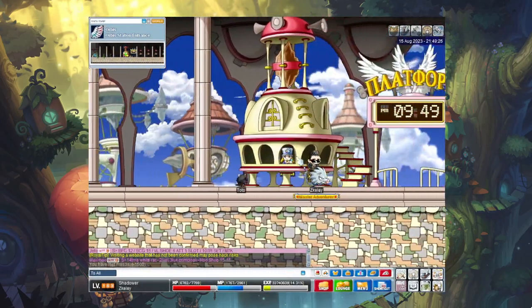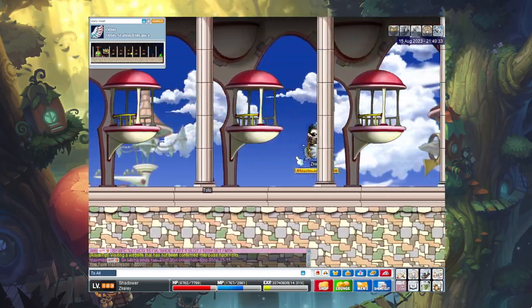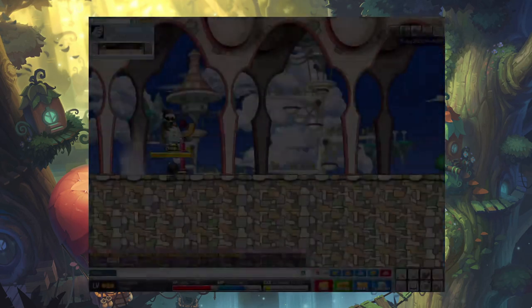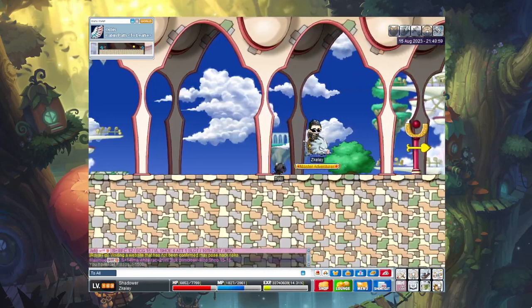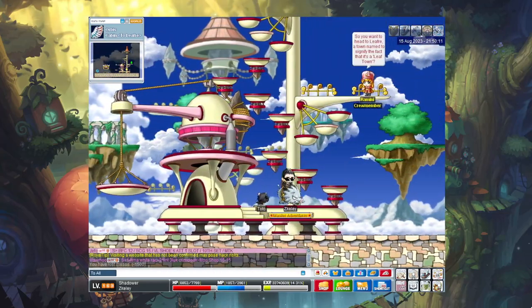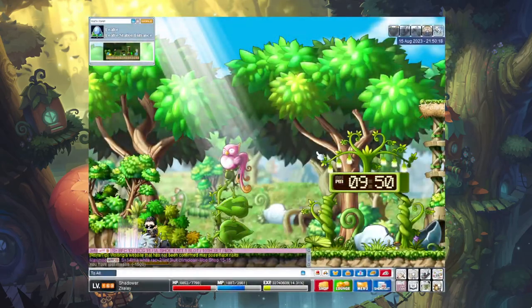That's something important about this quest — you can only do it up to a certain HP cap. So even though a shadower and a Night Lord can reach 9,500 HP, a Night Lord doesn't have Meso Guard, so you'll still need to HP wash on top of doing the quest. It's a min-max thing — you could hit level 120, do the math on how much base HP you have, and figure out how many ability points you need to wash, so you don't have to start washing immediately at 60 or double wash.